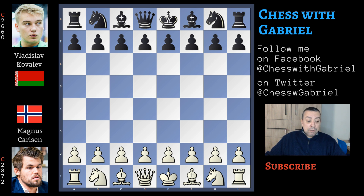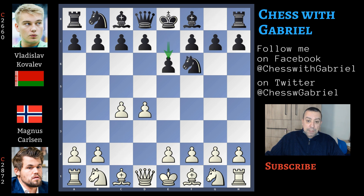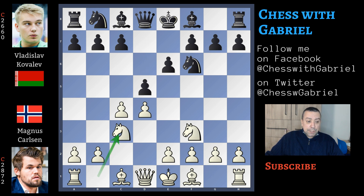Let's get started. Magnus Carlsen with the white pieces opens with d4. Here comes Nf6, c4, e6 and Nf3. After d5, Nc3 and Be7, we are in the main line of the Queen's Gambit Declined.